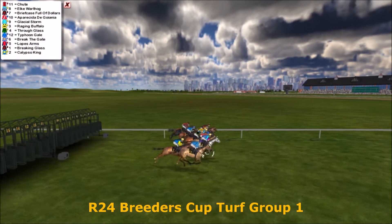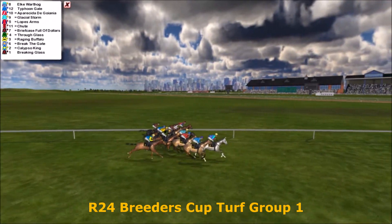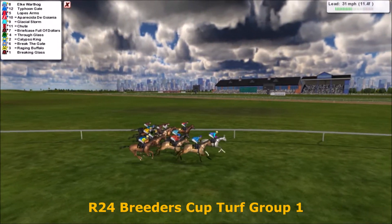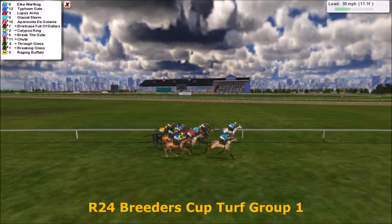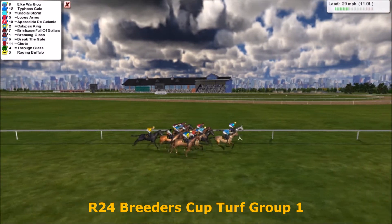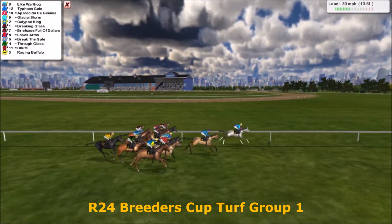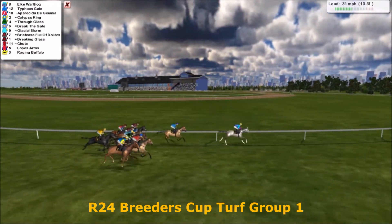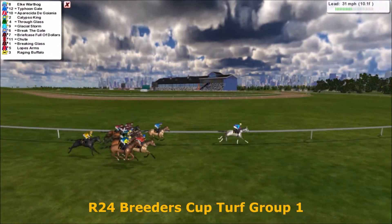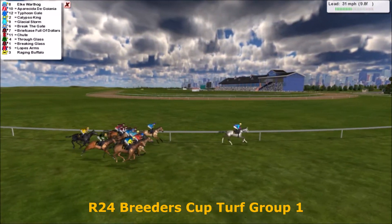They're in line and away they go. Elk Warthog, Apreciado de Guonia, Typhoon Gale all well out of the gate. It's going to be Elk Warthog out in front with Typhoon Gale — they're the two quickest. Lopes Arms is next, then Glacial Storm and Apreciado de Guonia. Breaking Glass behind them, Calypso King as well. Briefcase Full of Dollars trying to get there with Break the Gate. Then Shoot, and the trailer is Raging Buffalo on the downhill turf course.